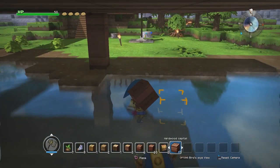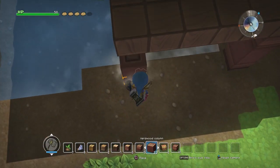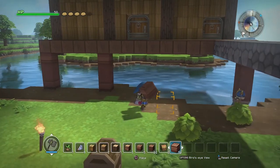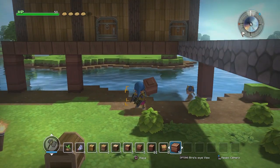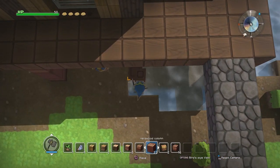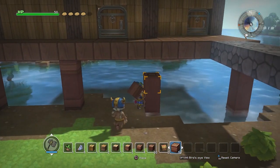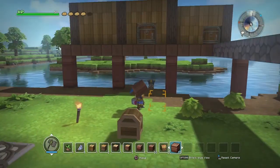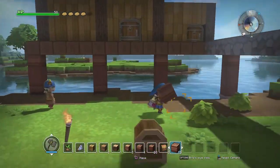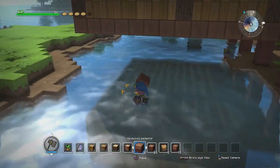We want hardwood pedestal directly underneath, column, capital — there we go. Get rid of the other one, or I could just continue the trend. There we go — I think that's actually pretty evenly spaced. This one would need to go over one to be perfect but I'll think about it — for the time being, don't care.